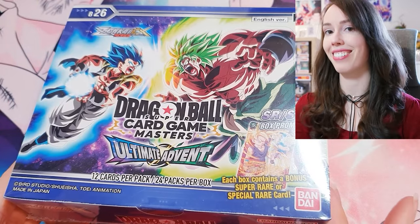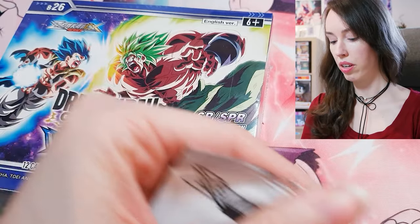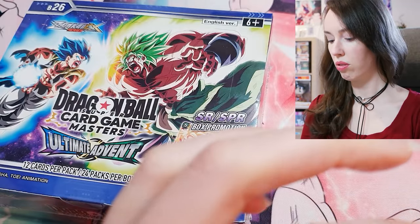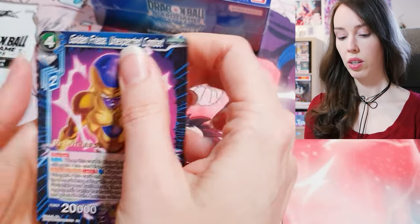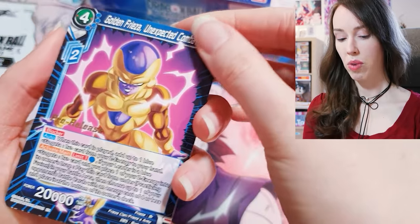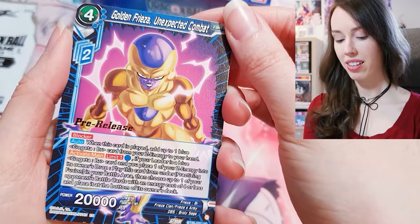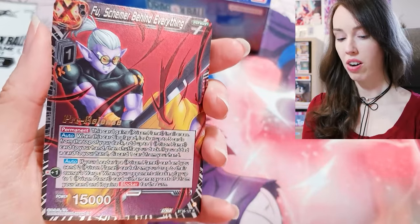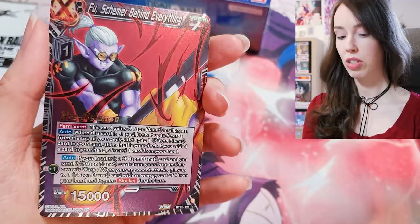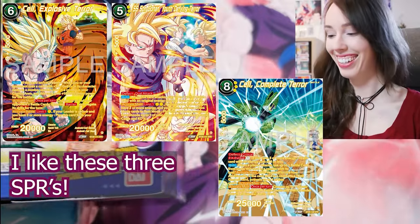As usual there's a nice little complimentary pre-release pack, so I'll quickly open that first. There's only two cards in here. Here's our first little taste of Ultimate Advent — we have Golden Freezer, Unexpected Combat, very nice, and we have Fu, Schema Behind Everything. Damn, straight chase cards — pretty much anything with Gohan on it.